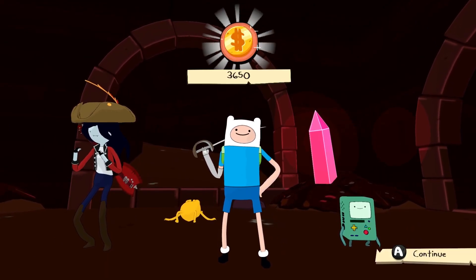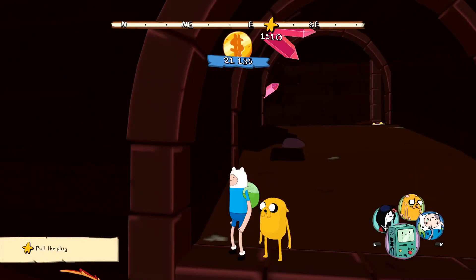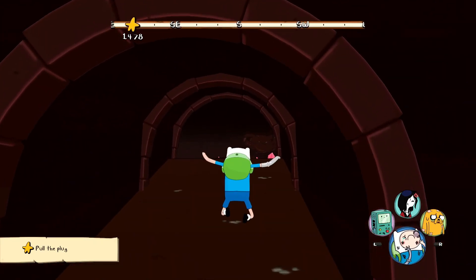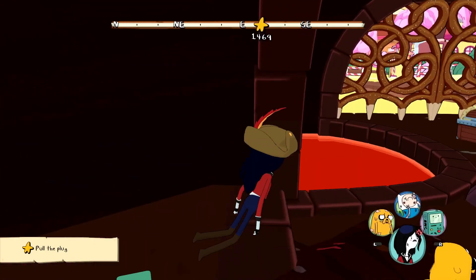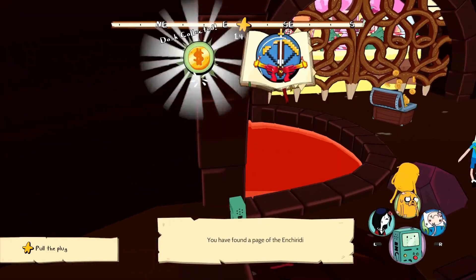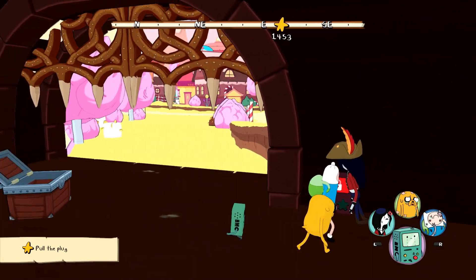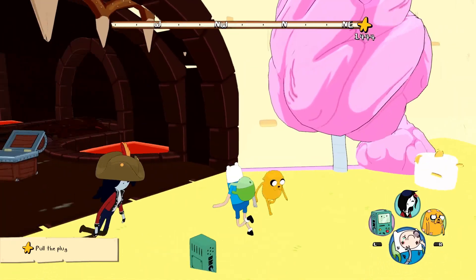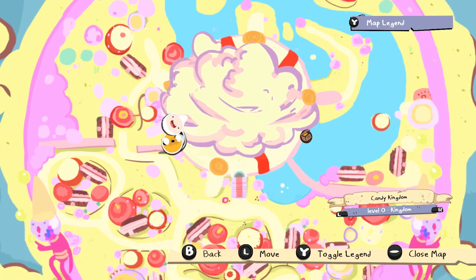Beemo leveled up! Level nine - I think that's the highest level we have right now. Good job Beemo. Let's be a bit careful as we move forward because I'm not going to heal immediately. Beemo's kind of trapped in the corner there - we'll switch to Finn. Okay, some little marshmallows. What is this area? Is this where we saw the chest? Yeah, it is. So we'll break that open. Found a page of the Enchiridion! We got game changers for Beemo - ooh, interesting. Speaking of Beemo, let's open that up.